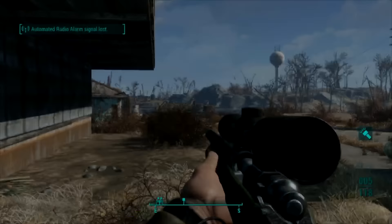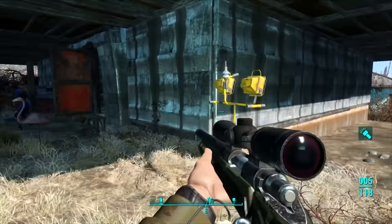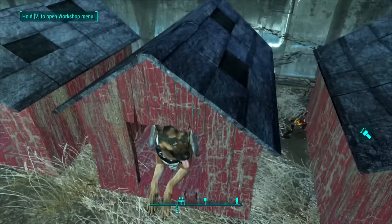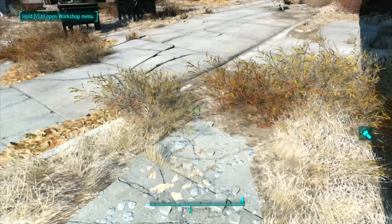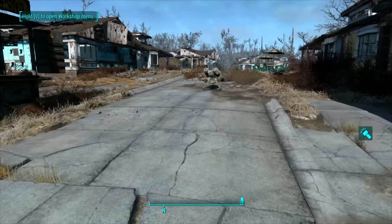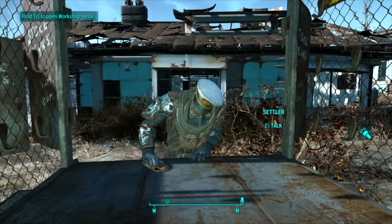Everything okay? No attacks, no raiders storming the bridge - lame. Look at this place: 125 production, 30-something defense, happiness is going up which is good. How's it going Dogmeat? I know a lot of you guys want me to go out journeying with Klepto a bit more and we will in a bit. I kind of want to get all the companion perks I have access to first, and then I'll do that. I'd like to trade - you have such an awesome outfit.